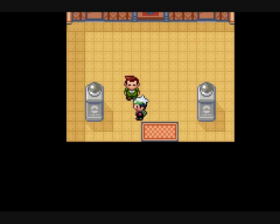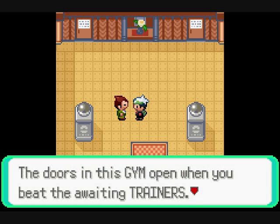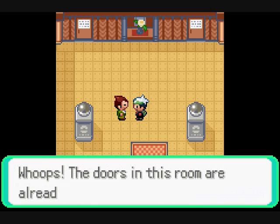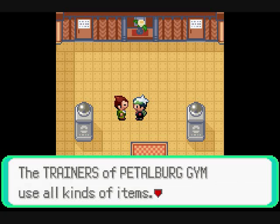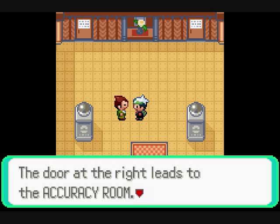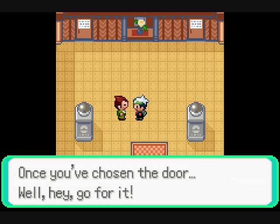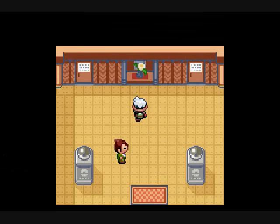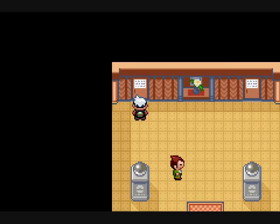Now we're gonna go take on dear old dad. Hey, how's it going? The doors to this gym open when you beat the awaiting trainers. The doors in this room are already open, so we cleared them. The trainers have picked up the gym with all kinds of items - the door on the left leads to the speed room, the door on the right leads to the accuracy room. The room names will be on the door, so choose carefully. We're going through the speed room.